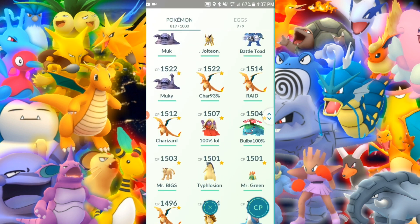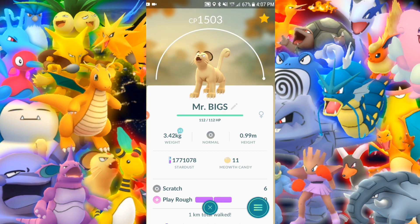The only one left I do believe is Mr. Biggs — Persian. I remember when I powered this up it was like 1900 or 2100 CP, and then literally the next day Niantic nerfs it. That was the Lapras nerf, and then the boost for other Pokemon like Alakazam, they went up. But this one went down. I was like, are you serious? I just spent 200,000 Stardust, and now it's just 15,000. Are you joking me?